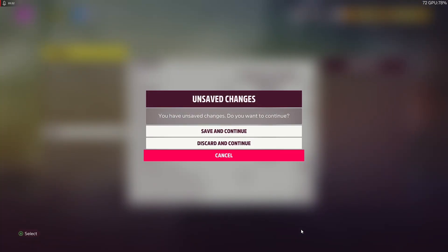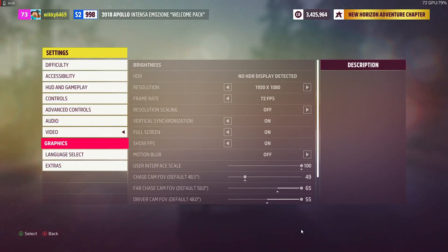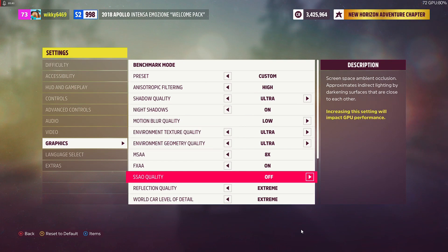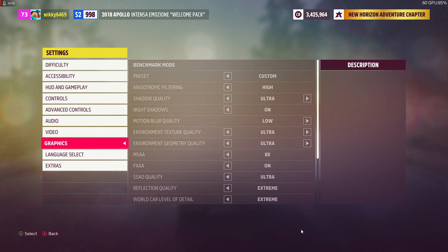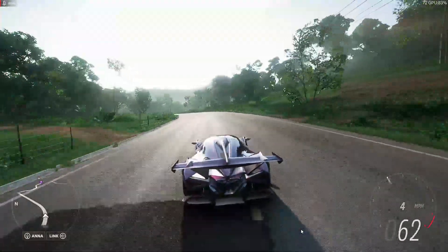Go back and go to graphics. You'll see SSAO quality — this will cause those little lines. I'll pop a photo on the screen that I took. It's basically just little lines across the screen and your eyes just draw to them. If you have this on ultra, it's going to cause those lines.